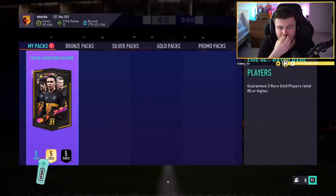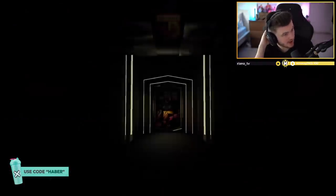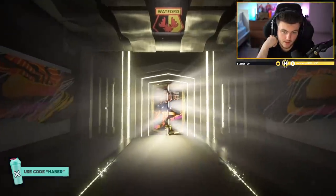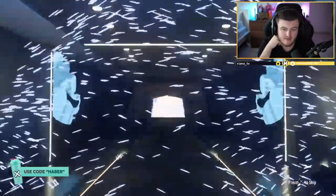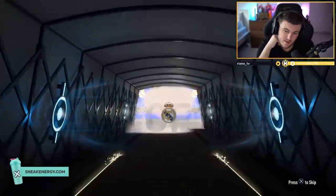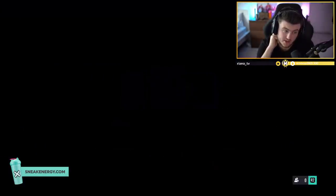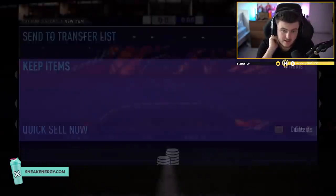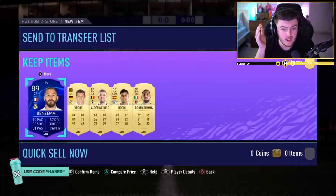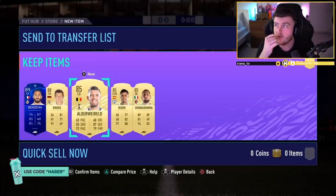We've got Omar Ola's pack. Erling Haaland in this pack — can't literally get Erling Haaland, he's 84 rated, but EA could make it happen. Mbappe? No, Benzema. I would take it — 89 Benzema's not a bad start. And 88 Kroos as well. Not bad — if there was an 86 or 87 in there, we'd be loving life, but still not too bad.